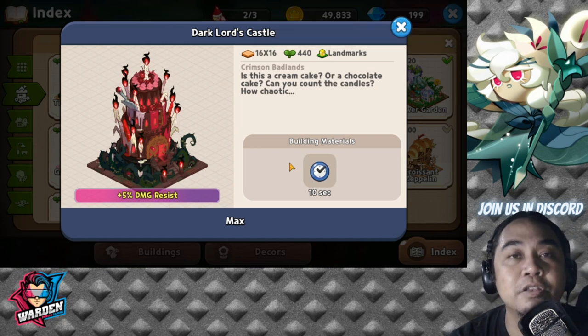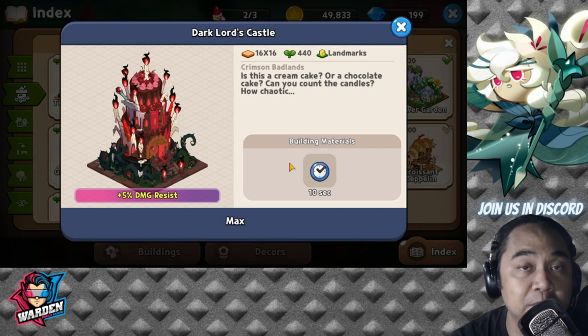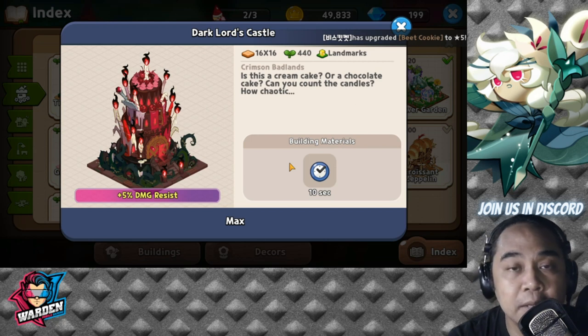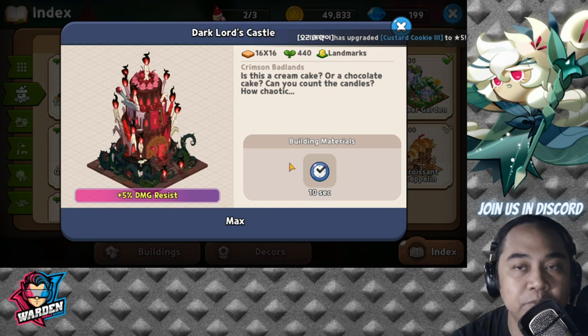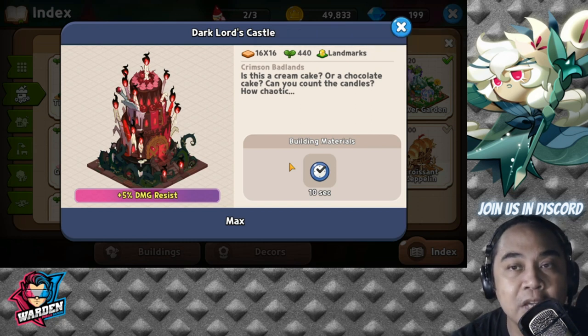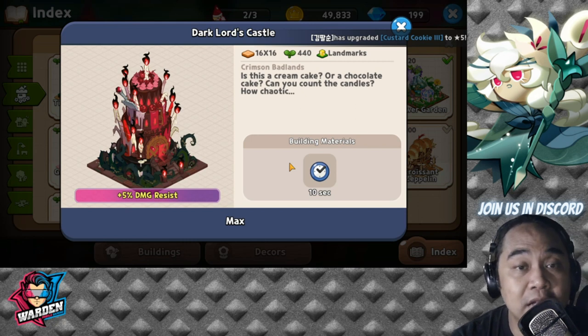The last one I'm going to discuss is the Dark Lord's Castle — another must-buy. It gives plus five percent damage resistance, which is very valuable especially for PvP. This one costs around 5,000 gems, so it requires a lot of saving up. But the game gives you a lot of gems, and I'm confident you'll be able to get most or all of these landmarks.